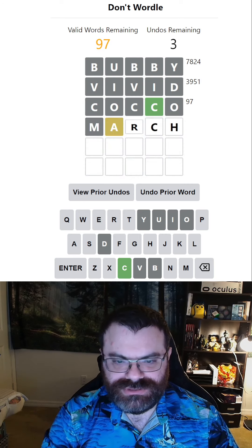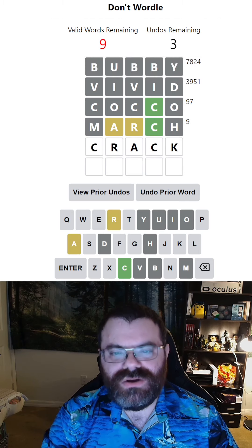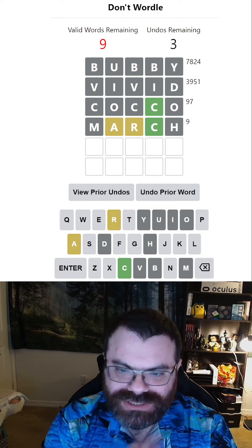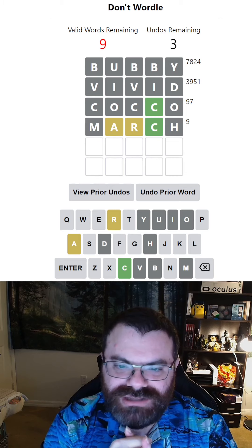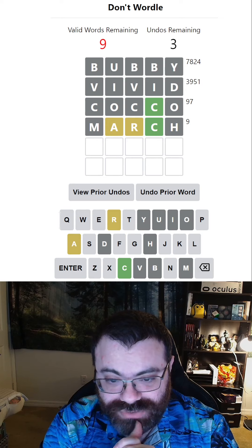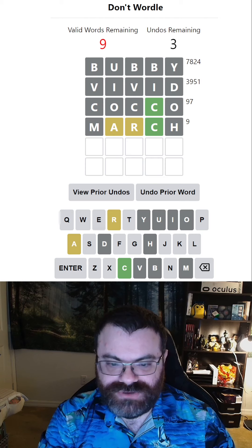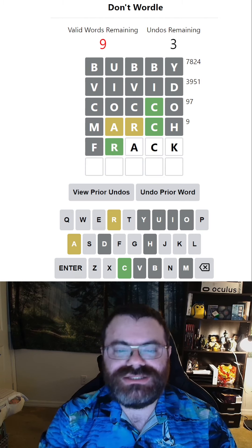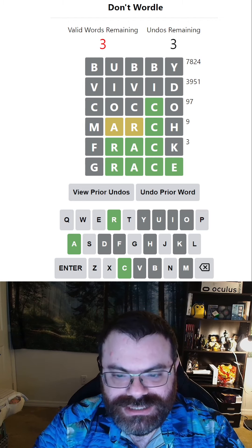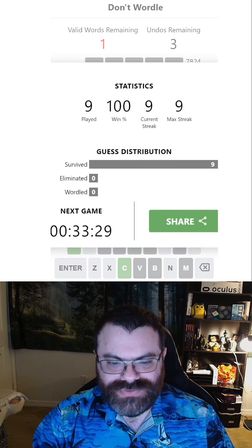MARCH. CRACK. Oh — okay, CRACK doesn't work unfortunately. COCO eliminated a lot of places for the C. So I can't do CRACK. I can still do GRACE at the end, but I need something else. Maybe it'll accept FRACK. Let's pray. It does accept FRACK — okay, that's saved. Now I do GRACE. And we did not Wordle! Today's word was TRACE.